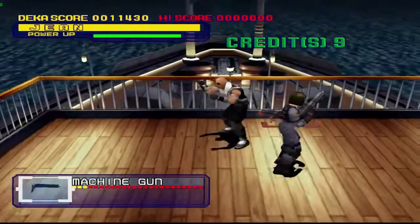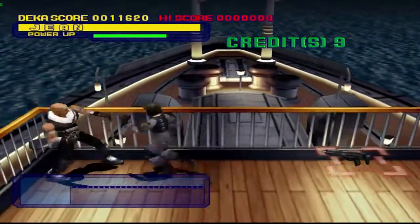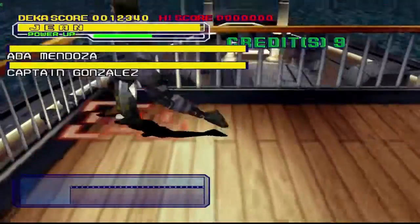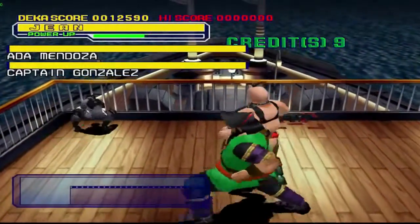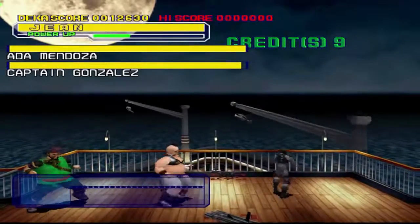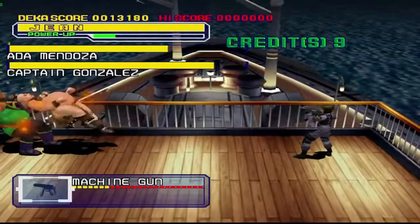I think you can arrest people, but I think you need the handgun — I've never done it before. I've seen people be in a scared state, and that's when you can arrest them. So now I have to worry about Mendoza and Captain Gonzales, our first mini-bosses of the game.